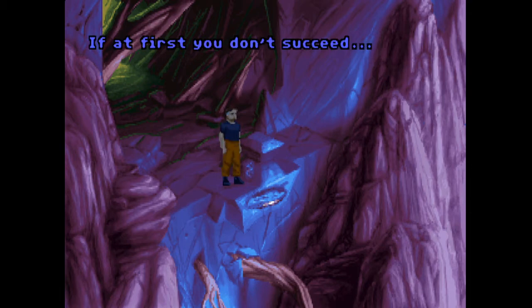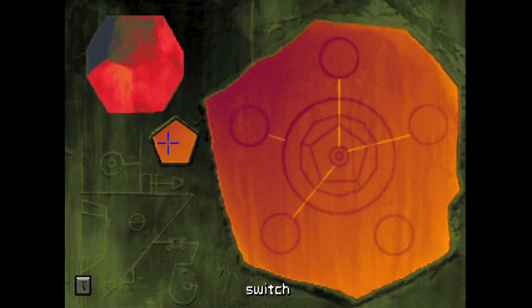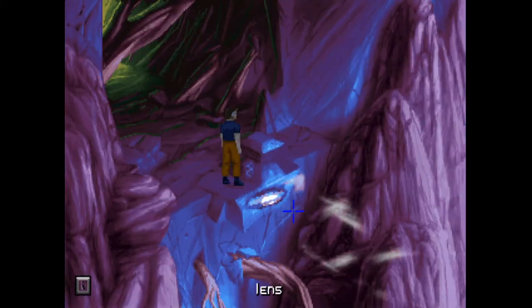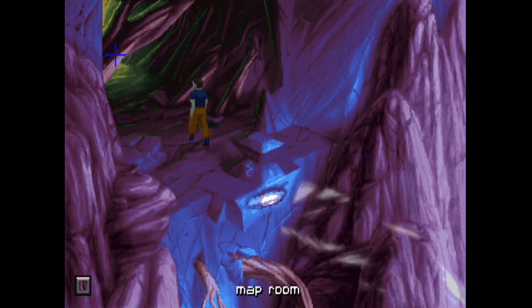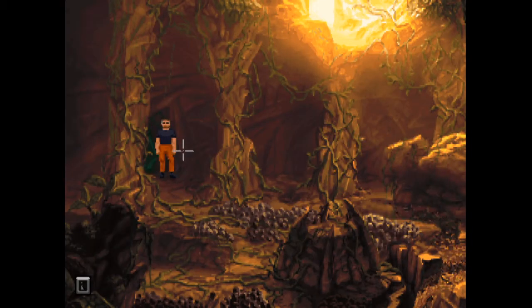If at first you don't succeed - so is that going to work now? Yeah, it's making a different sound. There we go, nice - so our fourth one is powered up. Excellent, so we've got four out of the five now. Before we go through, there was something else I wanted to do in here. I mean, we can use that as a way of getting across to the other places.